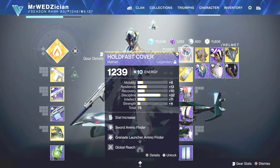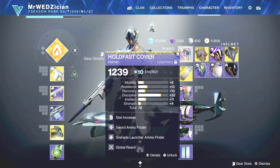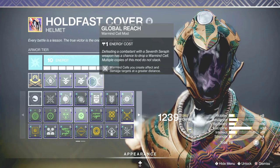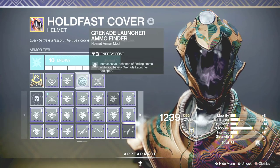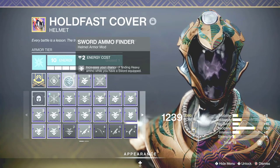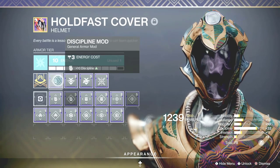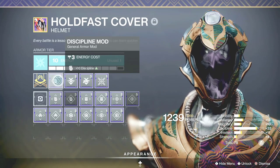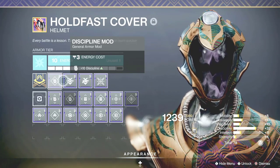Now let's go over the pieces. First, for the helmet, I am using Global Reach and I am also using a grenade launcher ammo finder, as well as some sort of ammo finder, and I've put some Discipline. But this is going to be dependent upon what you are trying to do and what is best fit for you. So those are the options.